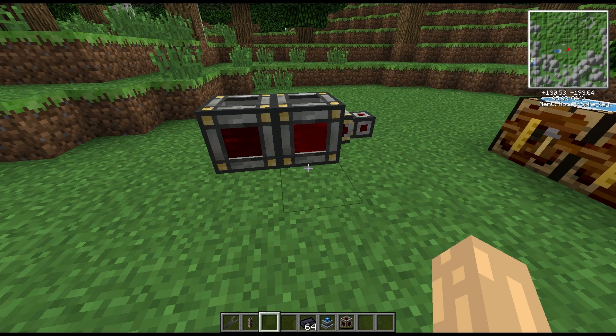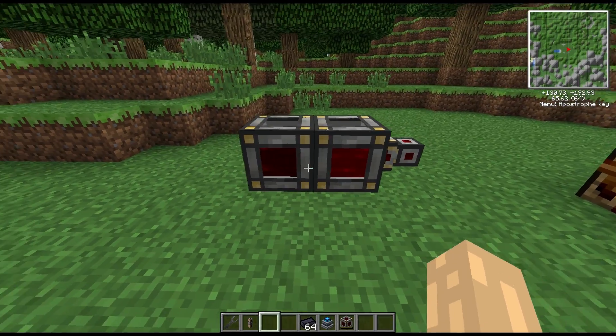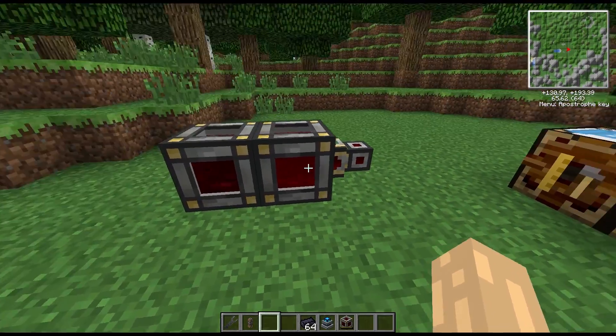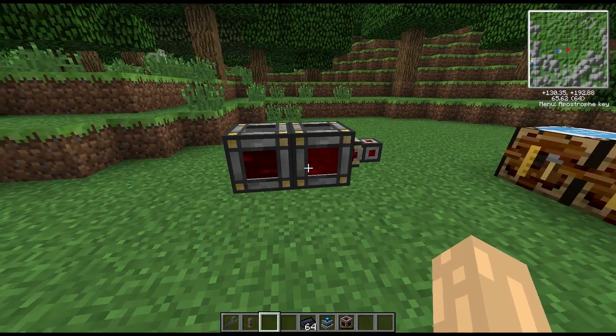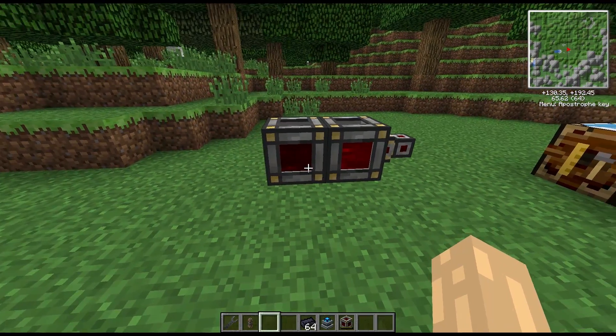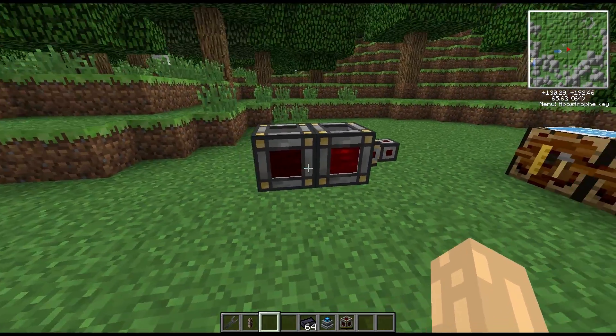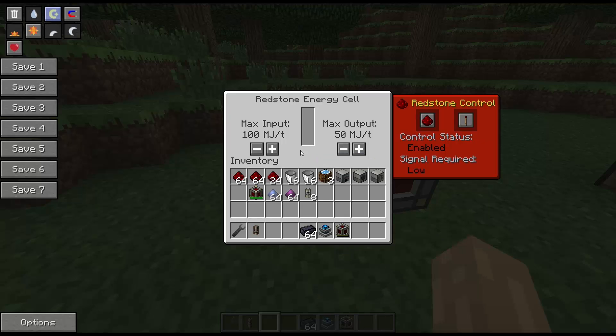Hi guys, welcome to another block spotlight. Today we're going to be taking a look at the energy storage device in Thermal Expansion. This is a block that will basically store BuildCraft energy for you. On the left hand side we have an empty one, and on the right hand side we have one that's fully charged. There's not a huge amount of difference between them — the one on the right is slightly brighter, but otherwise they look the same. They do have an interface.